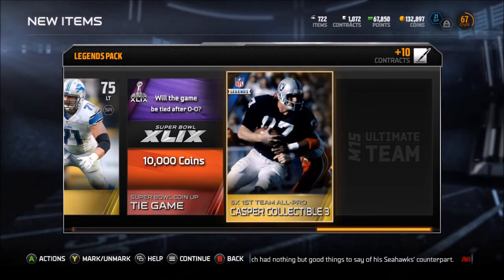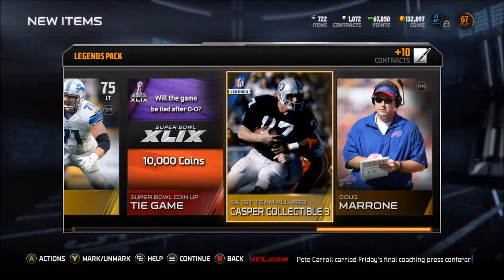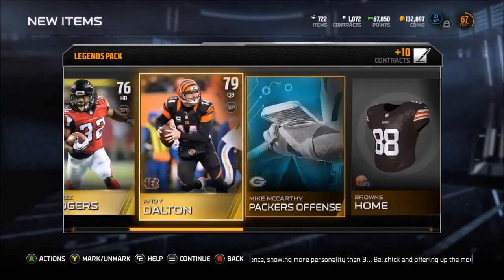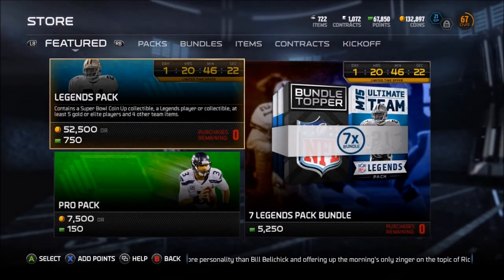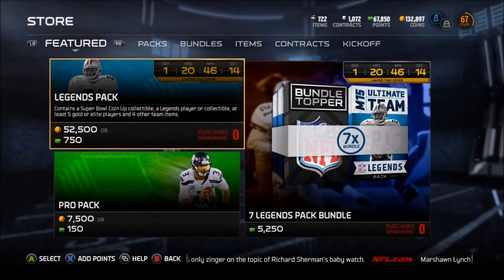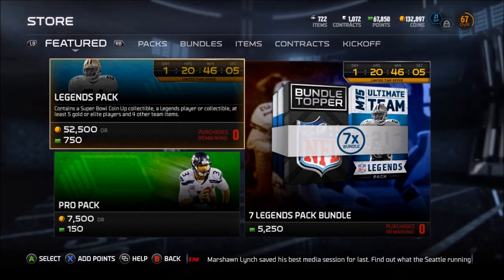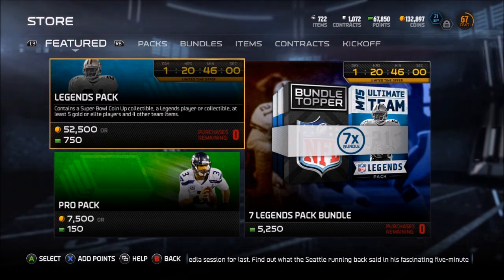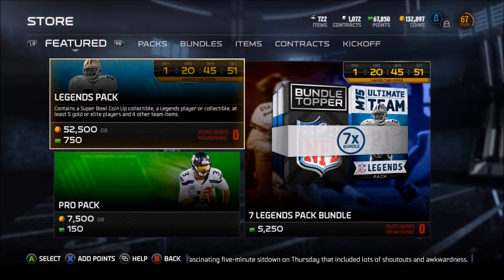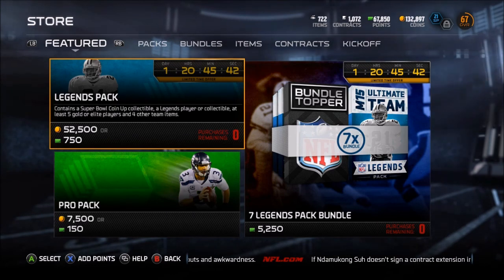Five-time first team All-Pro Casper collectible. Doug Marrone. I see Casper a lot - I see people who play MUT on YouTube always have Casper as their tight end, so he's probably the best one. Hopefully I can get him with these collectibles. Alright guys, I just opened 17 legend packs and 2 legend toppers, so I've got some cool stuff for my team. I'll definitely be upgrading - I'll have to go through everything and see what I want to keep and what to auction. It'll probably take forever since I don't know much about MUT. Hope you guys enjoyed - I'll do more pack openings if you liked this video, since I have a ton of points and they always come out with new bundles. Until next time, see you guys later, have a great day.